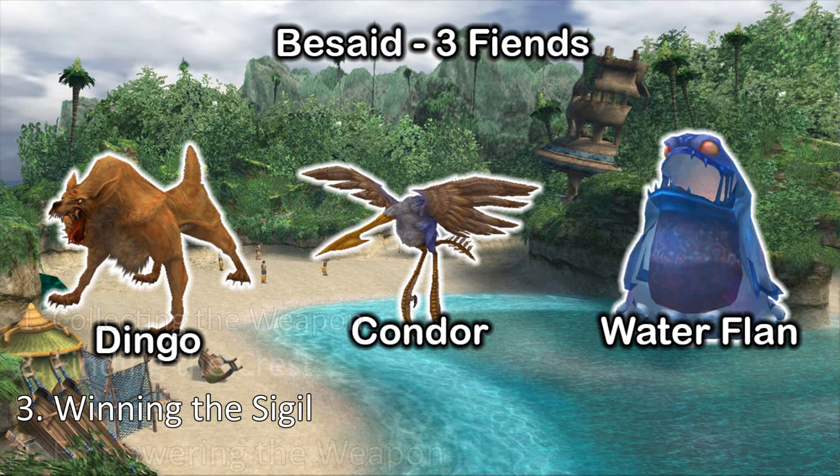Now that you have the sword and the crest, the third step is obtaining the sigil through the Monster Arena. It's fairly simple, but can be a very time-consuming process. You have to unlock any combination of ten area conquest or species conquest fiends. An area conquest fiend is unlocked by collecting one of every fiend in an area such as Besaid or Kilika. Collecting all three fiends on Besaid, for example, will unlock one area conquest monster.